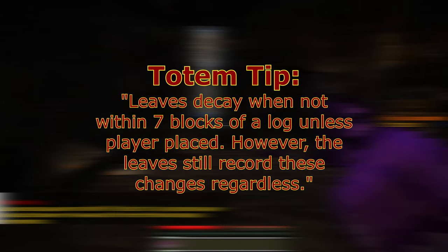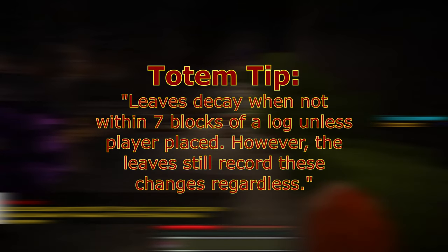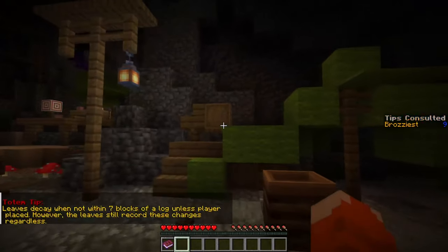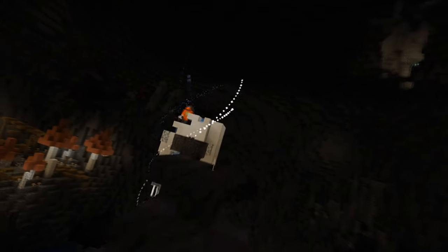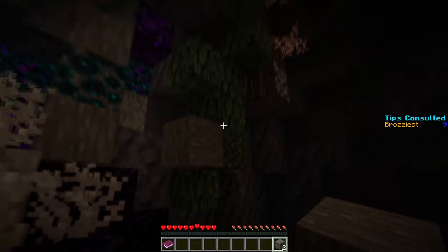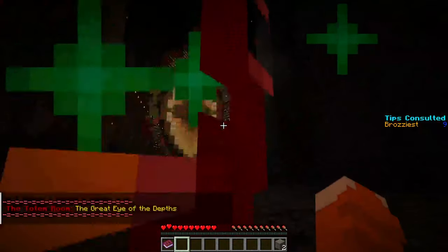The totem tip describes the mechanic of naturally spawning leaves decaying if they are not near a log block, either by adjacency or connected to leaves that are. The leaves still record these changes even after a player places them, used in the redstone technique referred to as leaf stone. At the base camp by the green tent, you can find a barrel containing acacia wood renamed to petrified wood. Take these wood blocks to the top of the cavern by following the path across the spire over the nail. Up here you will find a leaf block of a different variety — place the logs against it to cause a vine to extend down, allowing the player to ascend into the secret room. The totem is there and can be obtained by right-clicking.